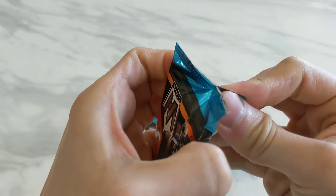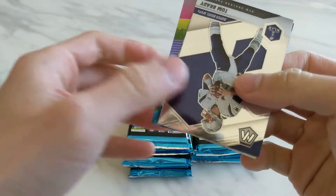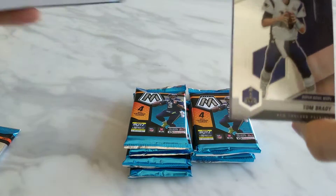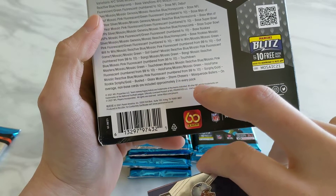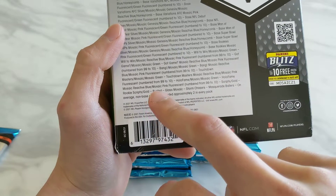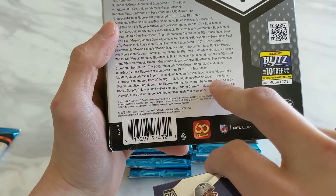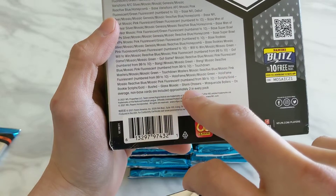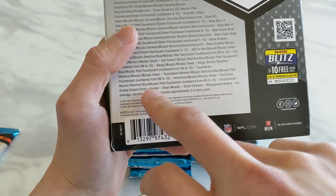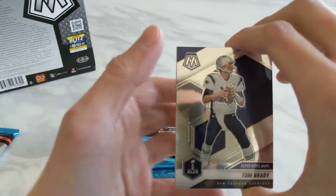First pack. Starting off — ooh, okay, I think I see something very nice in the back. So just to back up, we have these case hit cards which come in maybe one in 20 boxes or one per case. There's Busted, Glass Mosaic, Storm Chasers, and Masquerade Ballers. Mosaic NFL is better than Mosaic NBA because the retail Mosaic NBA don't have those case hits, but for Mosaic NFL there's a chance to get them. And I think in the back I saw a case hit — let's see what it is.